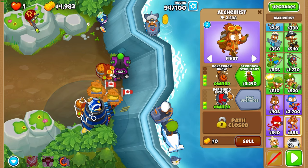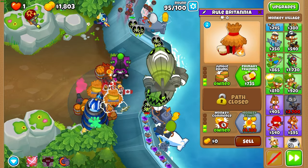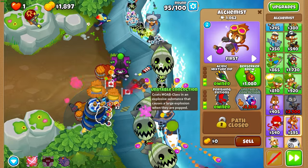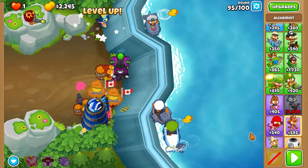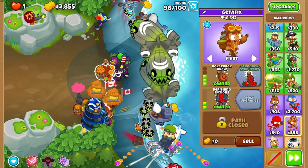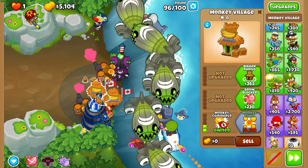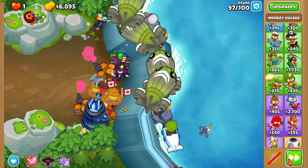Once you have Bez, obviously it's over. Upgrade that left ALK that's on your Bez to a 4-2-0. Then upgrade that bottom right ALK to a 2-3-0 mid 95 — so unstable concoction. Get your top ALK to a 4-2-0 as well mid 96. Then start upgrading your left village to a MIB because obviously Bez needs a MIB — it kind of sucks against DDTs without it.